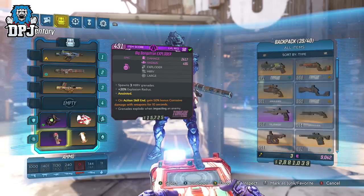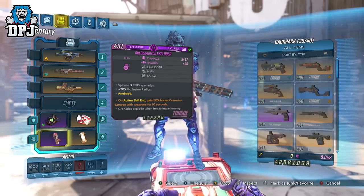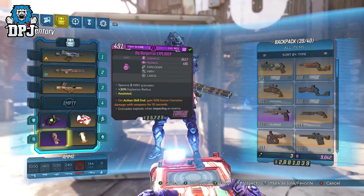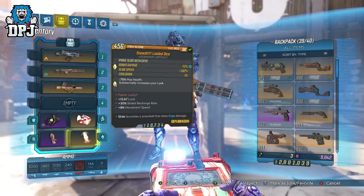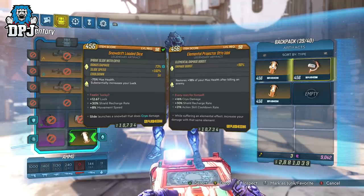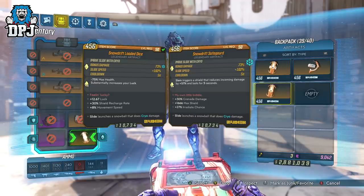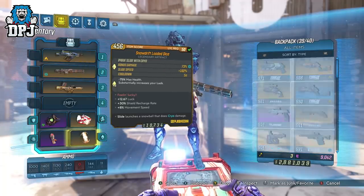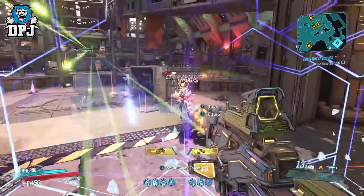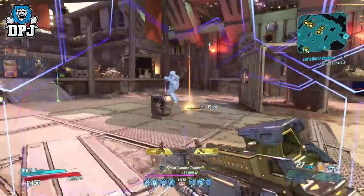The grenade I use is basically a backup, similar to the Transformer shield. This build doesn't actually use or require grenades, so anything that helps any part of your build is fine. I just like to have a backup when I lose those action skills and need extra damage while they recharge. Artifact can vary — one that offers more movement speed would work great, but depending on the weapons you choose, an artifact could add additional damage bonuses.